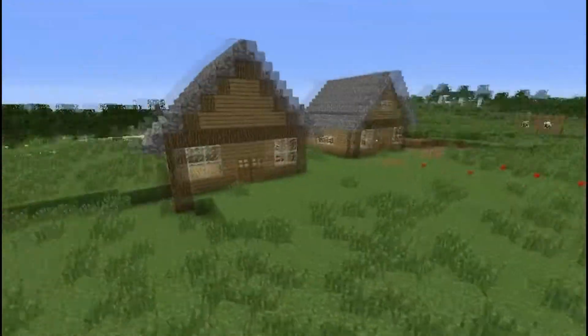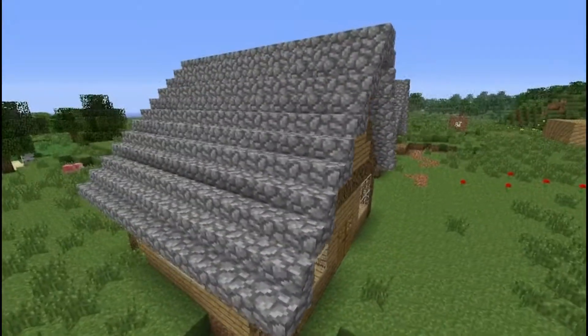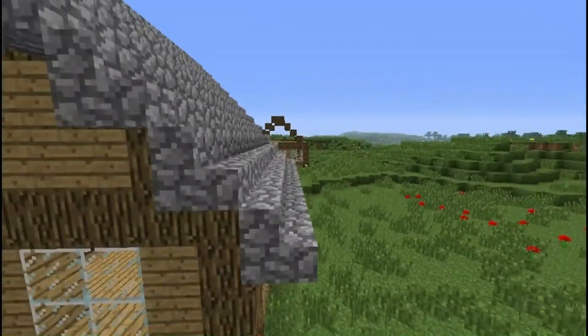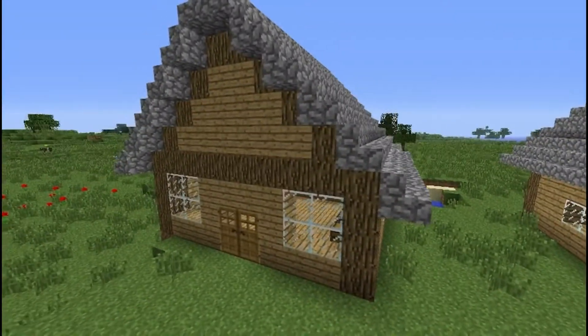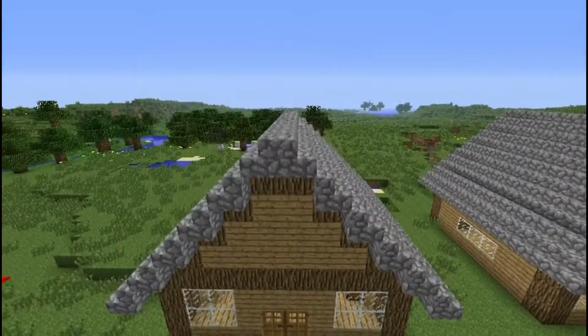I'll do a future tutorial on roofs, but I went ahead and made it with cobblestone stairs. Here's a little tip for everybody for those who get mad whenever monsters spawn on top of their houses: monsters can't spawn on top of stairs or half steps. So if you want to avoid that, so you don't have to go putting torches on top of your house, put down stairs or half steps and they won't spawn.